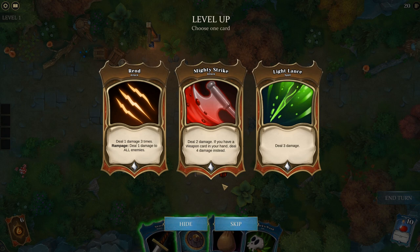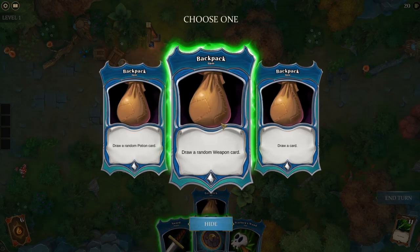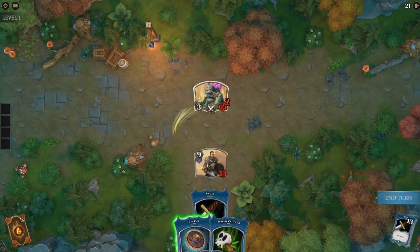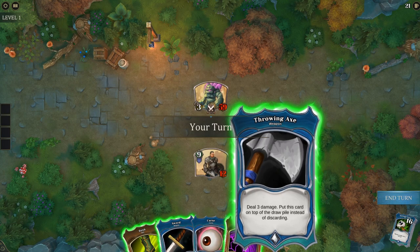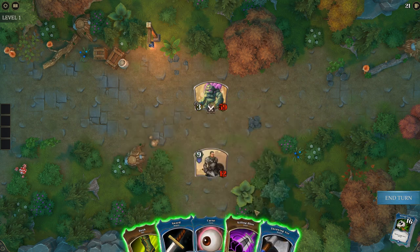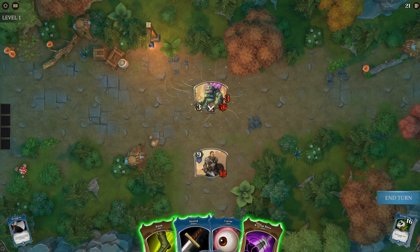Spells are good against undead because they do double damage, so I'll take the spell. Otherwise I'll just take a random weapon card draw. The Warlock's Wand does 5 damage and you can use fatigue cards to get rid of it since it doesn't disappear after use — that's useful, but not quite as useful as I assumed.